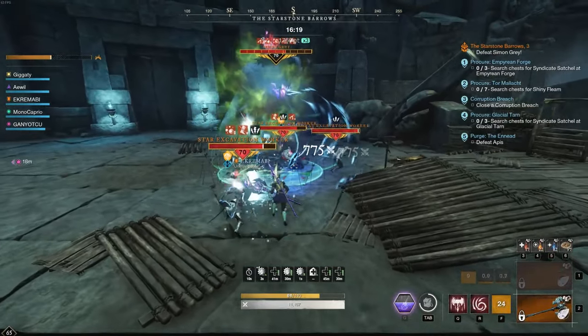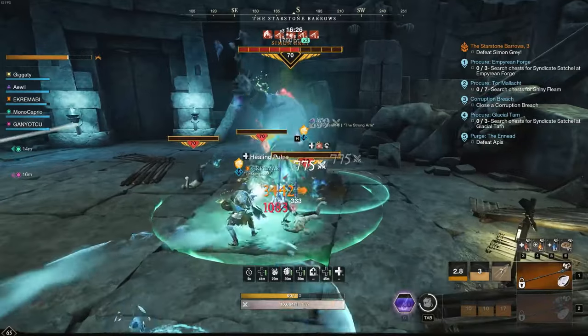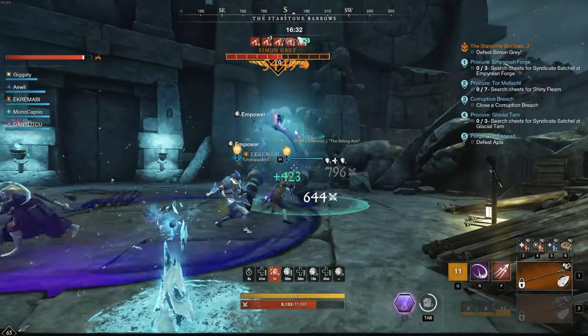If you sweep at the wrong time and he slams down, you're gonna get knocked. There are certain movements he does where I'll use a sweep — like when he throws up. Just be careful when you're using your ability. Right there would be a good time to sweep.